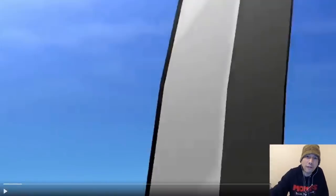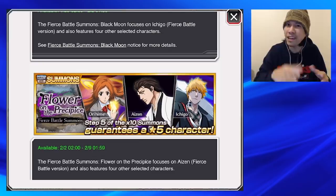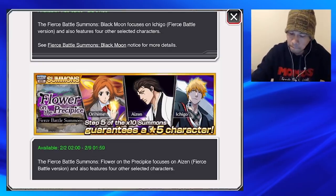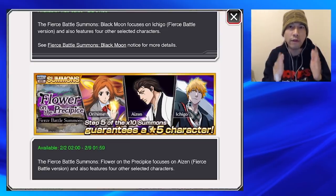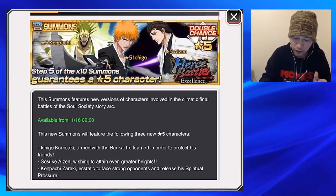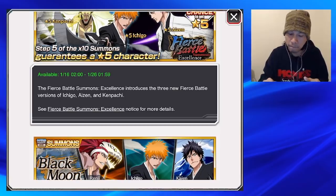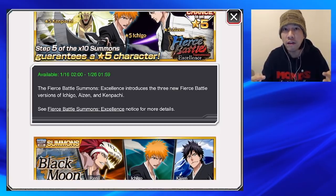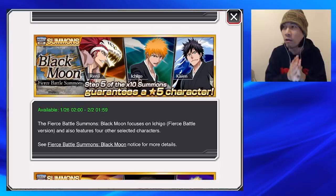Anyway, there you have it — those are the characters. You can look at the gameplay for yourself on Twitter on the official K-Lab Bleach Brave Souls account. If you're on the fence about whether or not to summon for these characters, take a look at the banner dates. You'll see it goes from January 16th to January 26th. But if you wait to see what the end of the month brings, the individual banners for all these characters will still be available.